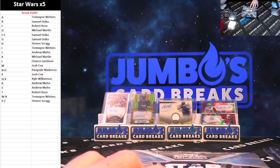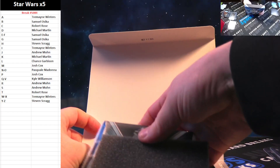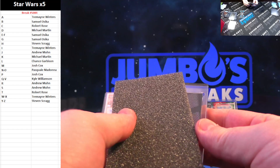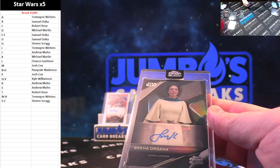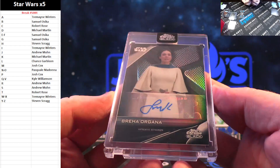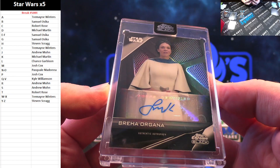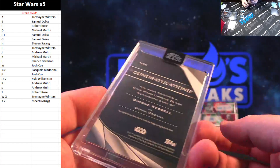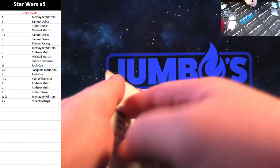Last box of the break — let's hit a big auto here in this last box. Need a big auto here. Empty box, good luck. Another base auto here — Breha Organa. B spot and Samuel — Leia's mom, well adopted mom. Breha Organa with the B spot and Samuel. Last pack.